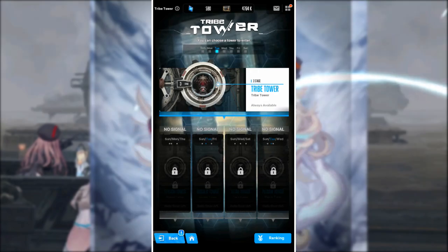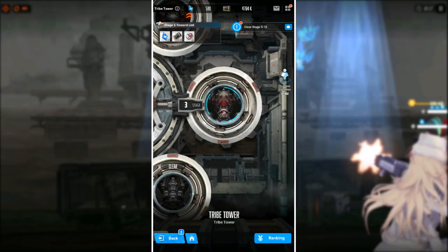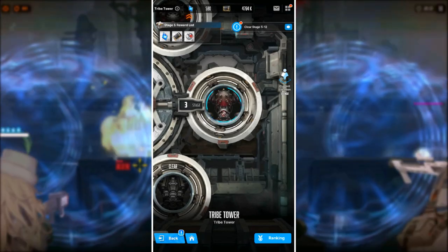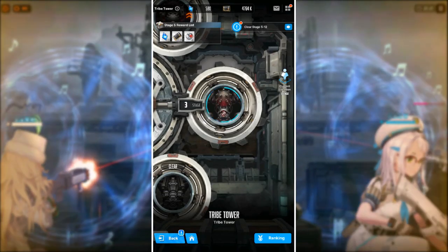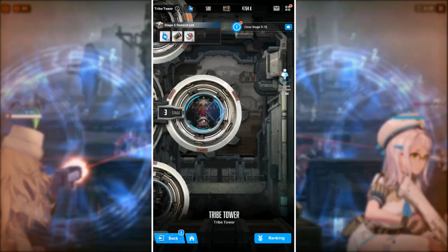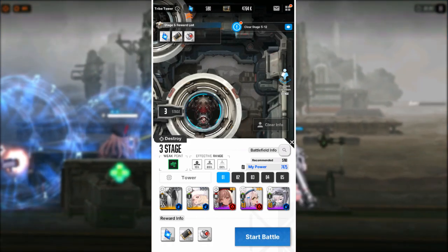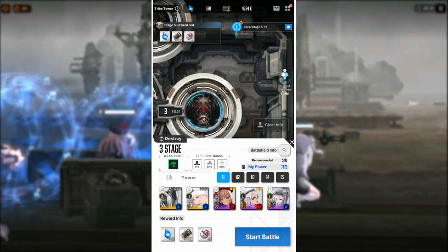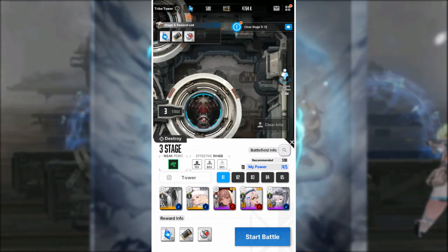Moving into the Tribe Tower, you'll be able to consecutively challenge stages, while other towers seem to only have one attempt available daily. Once you head into the Tribe Tower or any other tower, you'll be presented with a wheel of stages. Just like any other area in Nikke, you'll see the suggested weak point units you'll want to bring along, the effective range on the right-hand side, and your power compared to the recommended power for each stage.